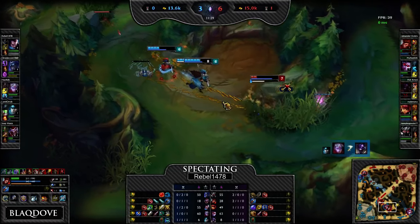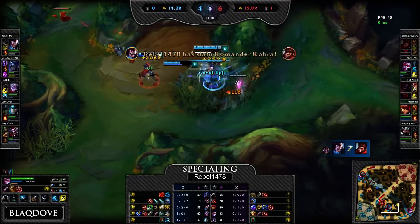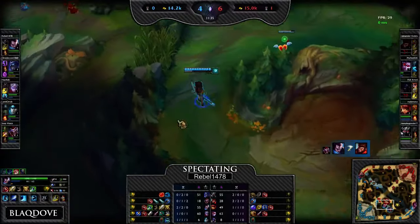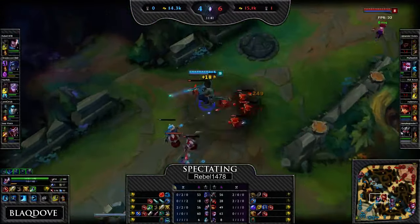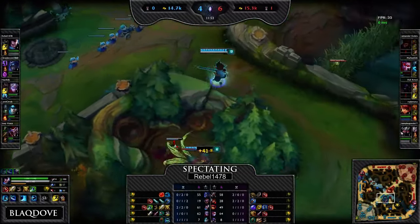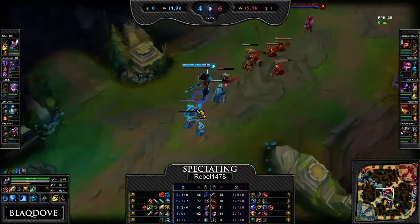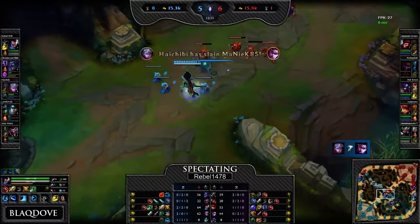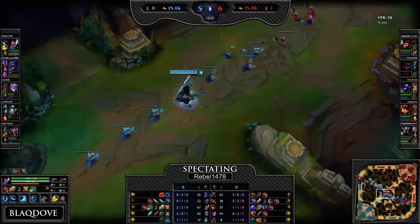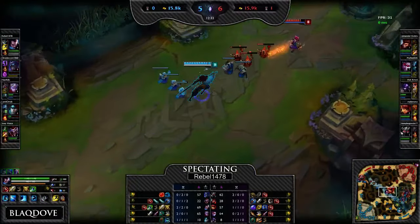He lost the blue buff now. You pick up a kill — not too bad, his cooldown is pretty short. Just get the CS. You missed that cannon minion — cannot do that. That wind wall was way too slow. Use that ward — you still have that ward.